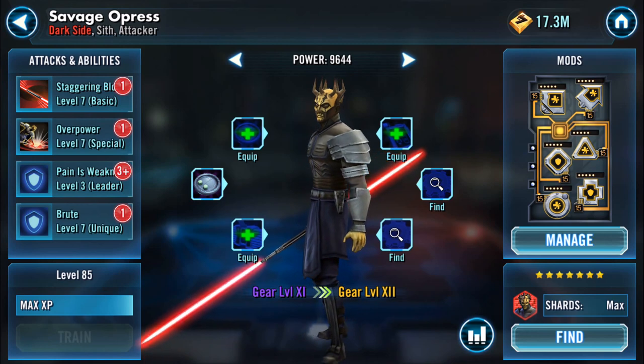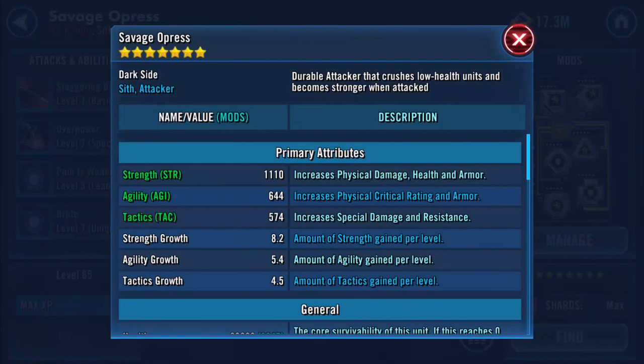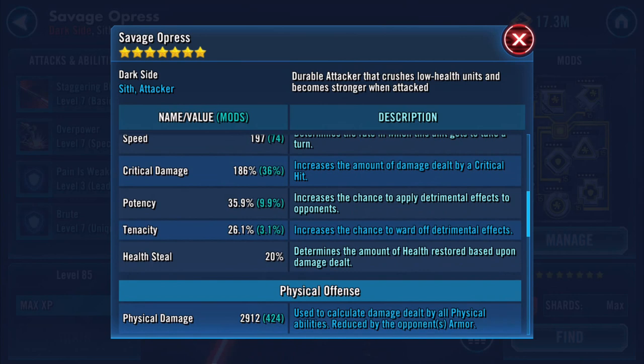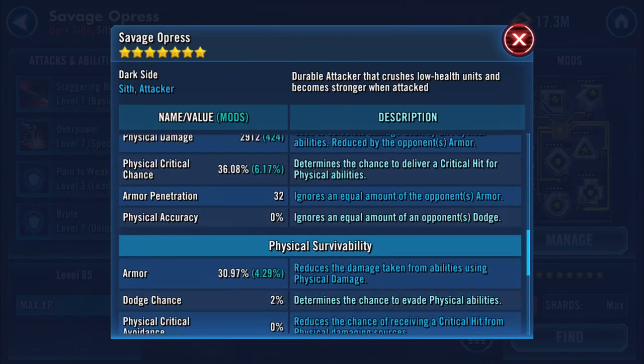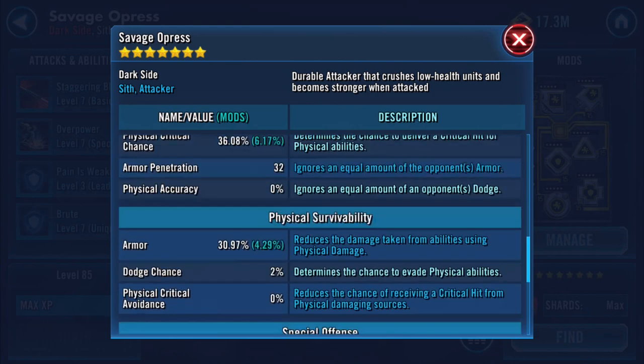Other than his leader ability, I'm about to max him. At the moment this is where he's standing: health 26,000, protection 33,000, speed 197, crit damage 186. He's not mega tweaked by any stretch.